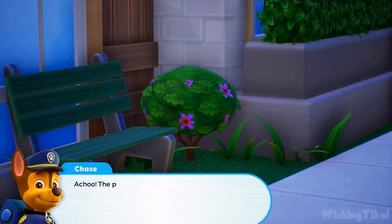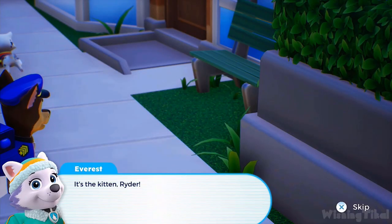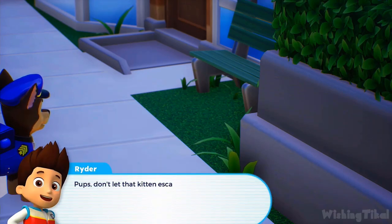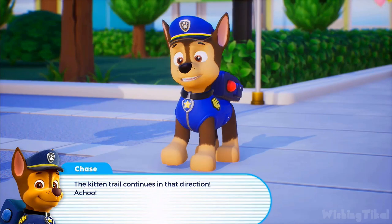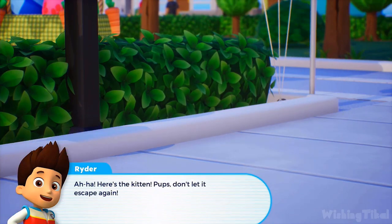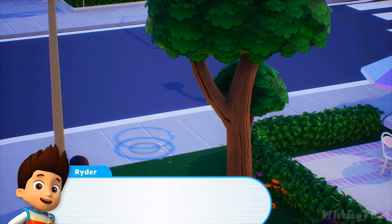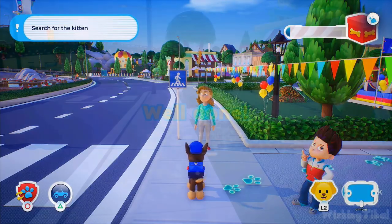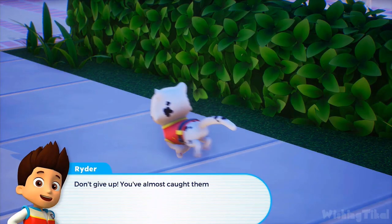Let's roll! The paw prints lead there. It's the kitten, Ryder! Pups, don't let that kitten escape. The kitten trail continues in that direction. Here's the kitten — don't let it escape again! That kitten is fast. Chase, keep searching. I'm sure the kitten is near. Don't give up — you've almost caught them, pup!